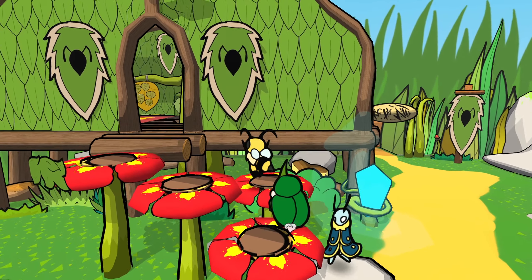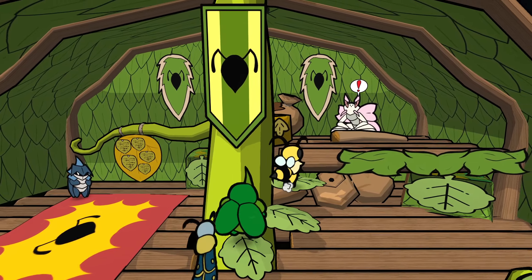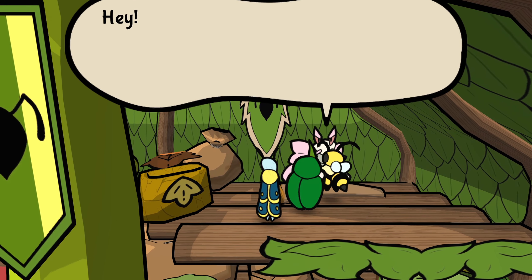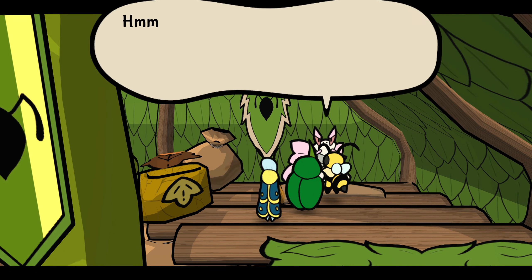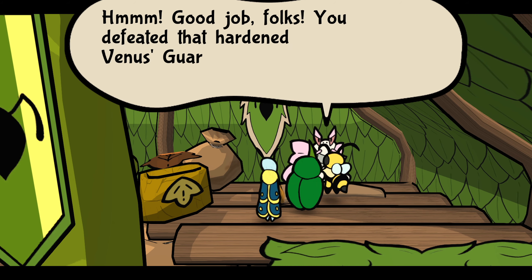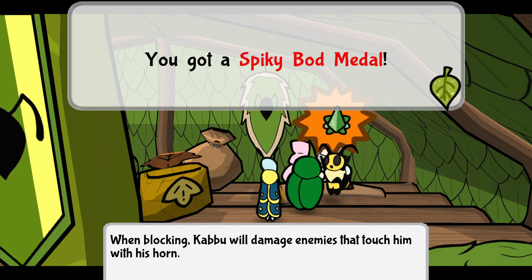Wait a moment, halt on that! You're back — let's see how you've done with that metal mine. Good job folks, you've defeated that hardened Venus guardian. Is it too challenging? You deserve a reward. Here, take this Spiky Bod. Wind-blocking Kabbu will damage enemies that touch him with his horn.